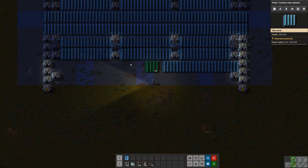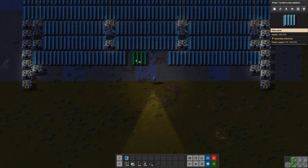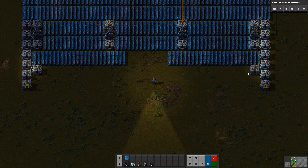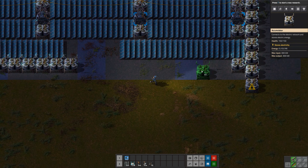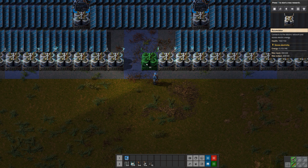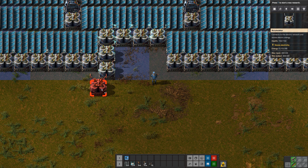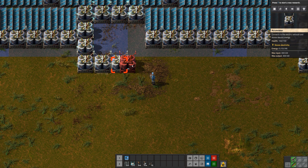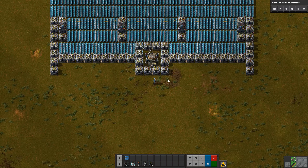Solar panels — I want to bring them up not quite to the middle but close. I want a little bit of a gap here in the middle, and then we're going to bring our accumulators up until they line up perfectly. So we do one, two, three, four — one, two, three, four — one, two, three, four — one, two, three, four.